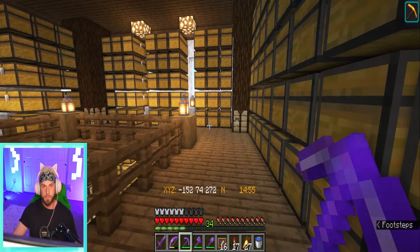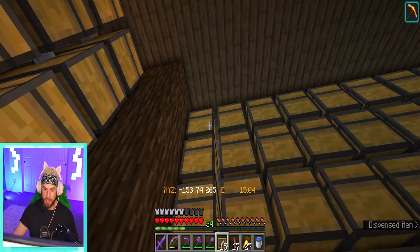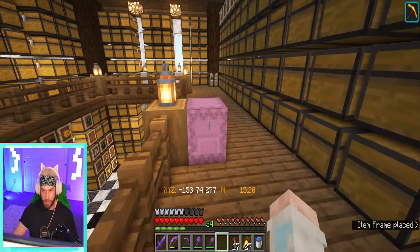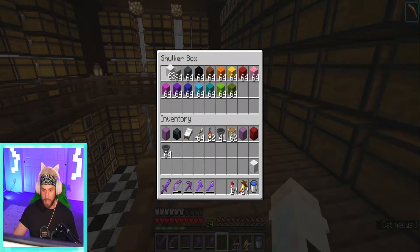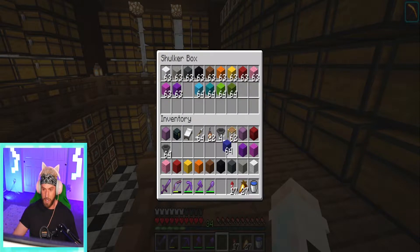All right, so we have got our wool and we've got some item frames here. We're just going to come along and put our item frames on all of our chests so we know what color is in which chest. Just getting all these on there — kind of annoying because you have to shift-place them. Then we grab one of each color to put in the item frames so we can remember what order they go in when we put them in the item sorters above, so the correct color actually goes into the correct chest.